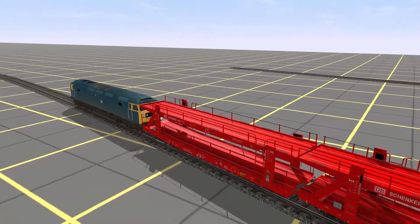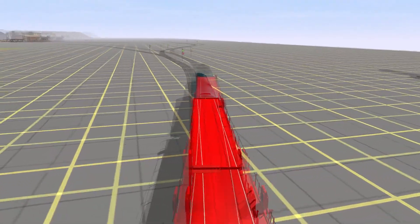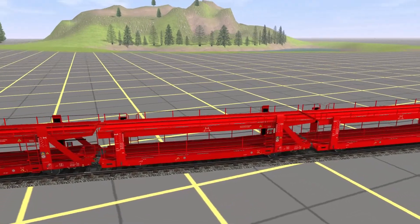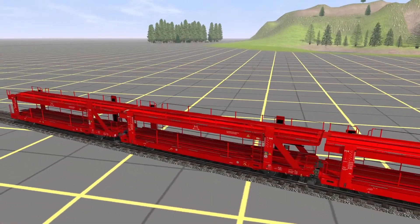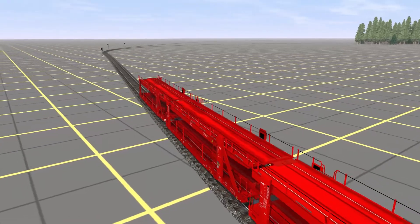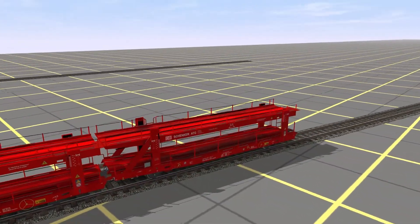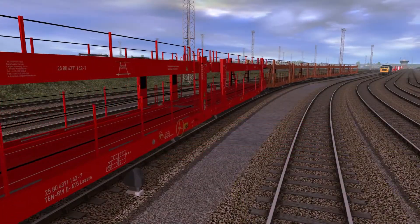The car transporter comes in four variations of weathering and also comes in two different colors: red and orange.